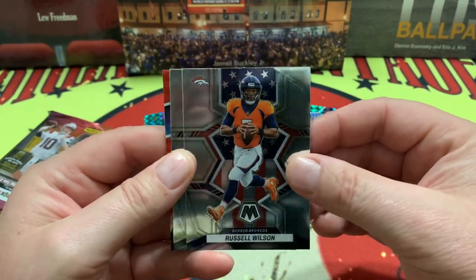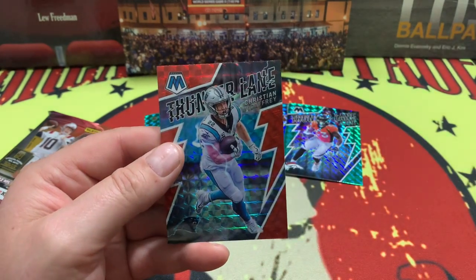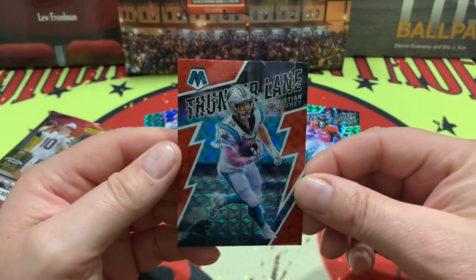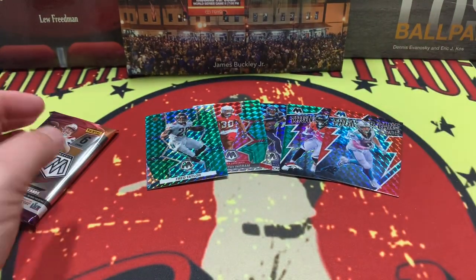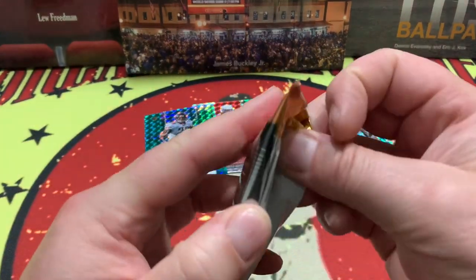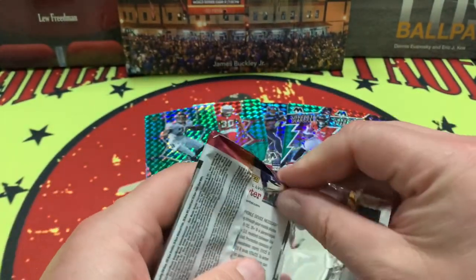Tom Terrific Russell Wilson right there on the parallel, Davante Adams, and another Thunder Lane of Christian McCaffrey in his wrong uniform — but it is 2022, so that's what you're gonna get. In 2023 you'll definitely get him in the 49ers uniform.